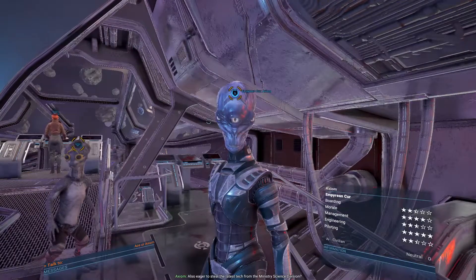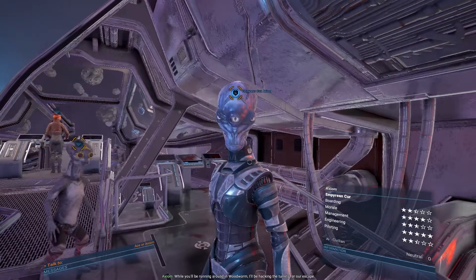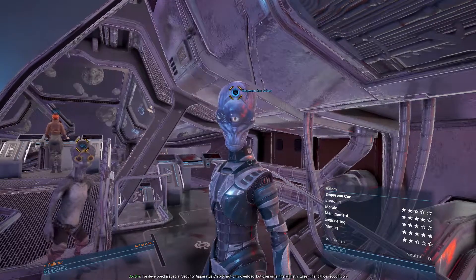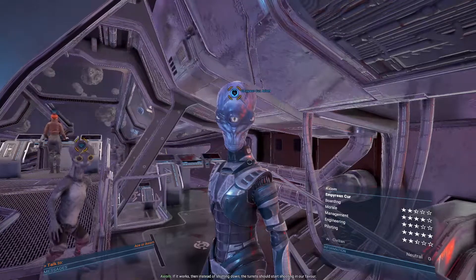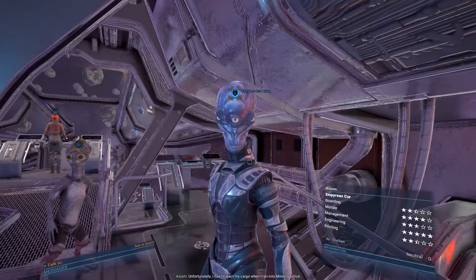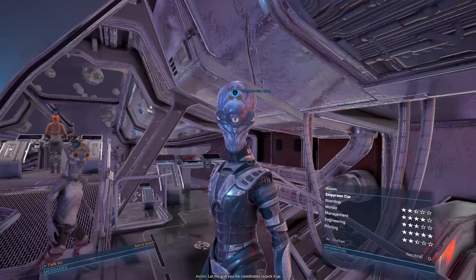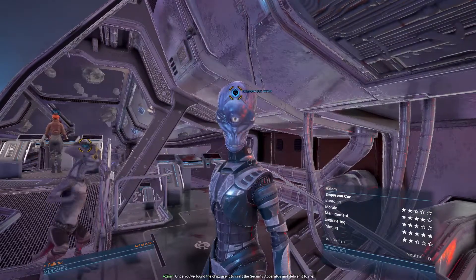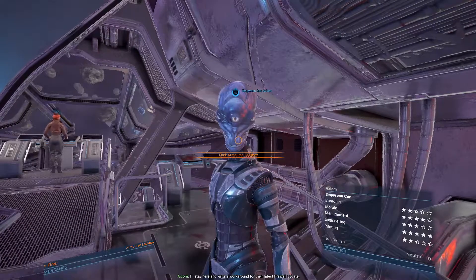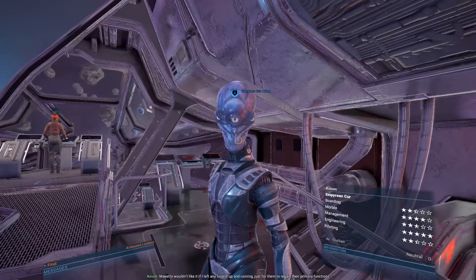Also eager to steal the leader's tech from the Ministry Science Station. While you'll be running around, I'll be hacking their systems. I've developed a special security apparatus chip to not only overload but overwrite the Ministry turret friend-foe recognition. If it works, instead of shutting down, the turrets should start shooting in our favor. Unfortunately I had to eject my cargo when I ran into Ministry Police - let me give you the coordinates to pick it up. Once you've found the chip, use it to grab the security apparatus and deliver it to me. I'll stay here and write a workaround for the latest firewall update.